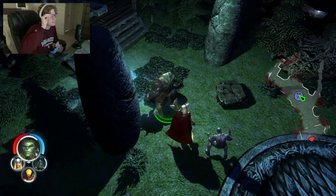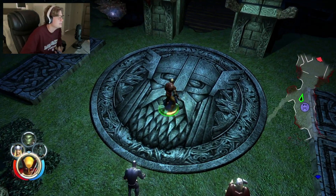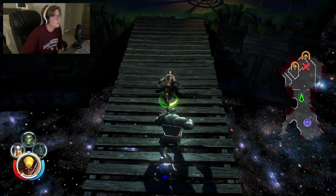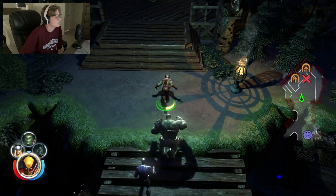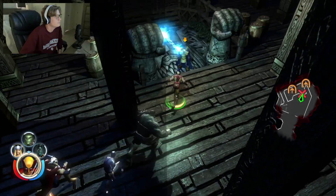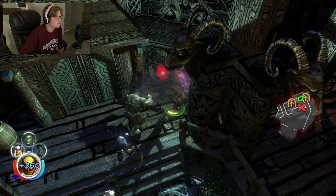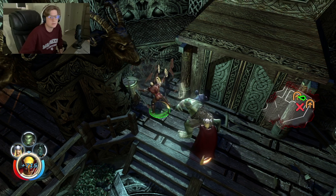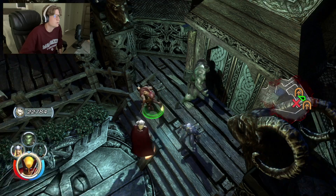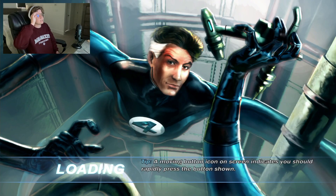Welcome back to the Marvel Ultimate Alliance playthrough, episode 11 or 12. We just got Heimdall free, and now we've got to get Balder out by finding this one character. We have to go through this whole section — where's the door? Behind them? It's right here: Odin's Courtyard West Wing.